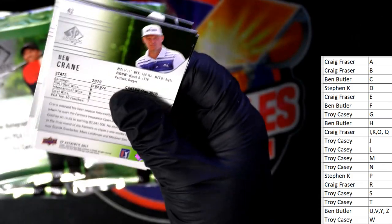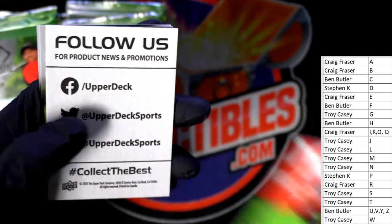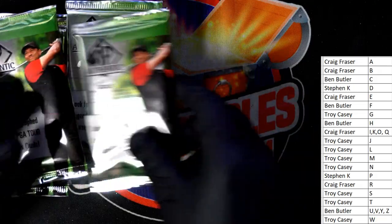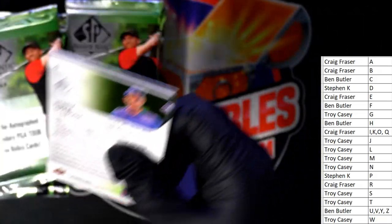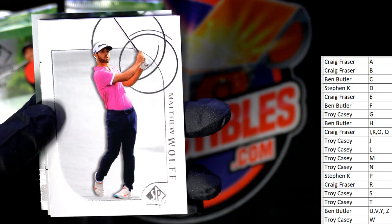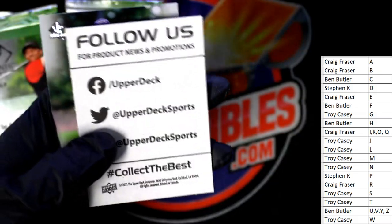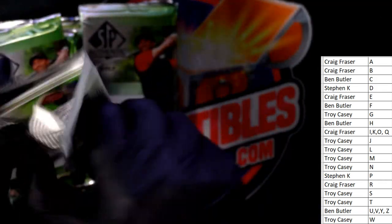We got a couple in here — it's gonna get. Chi Chi Rodriguez — he was great. Kevin Kaisner, Morgan Pressel, Ben Crane. Nothing too crazy out of here yet. You know, Kaisner — and there's a Matthew Wolf going out to Troy C, another nice little insert for Troy. Heinrich Stenson — still no autographs yet.